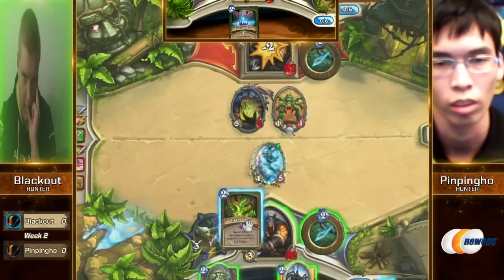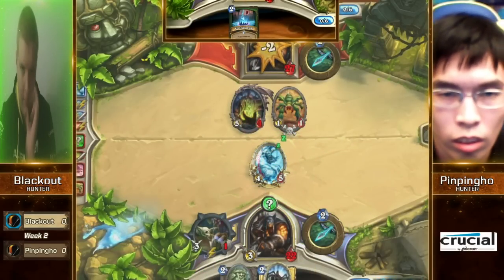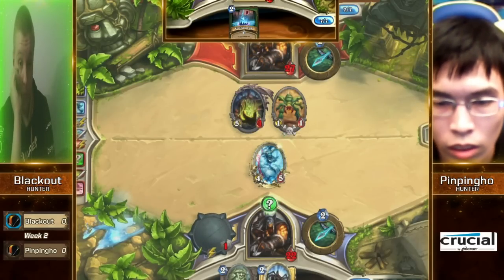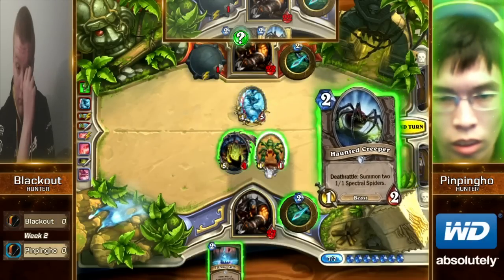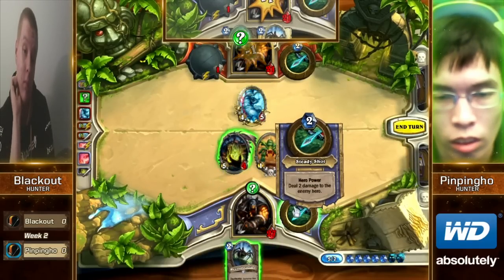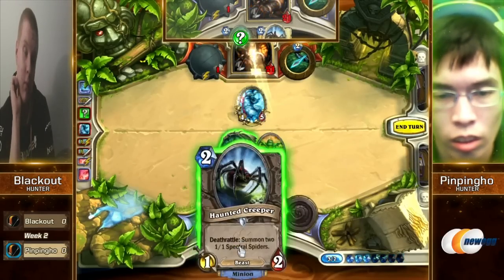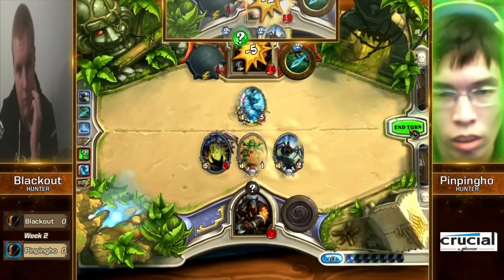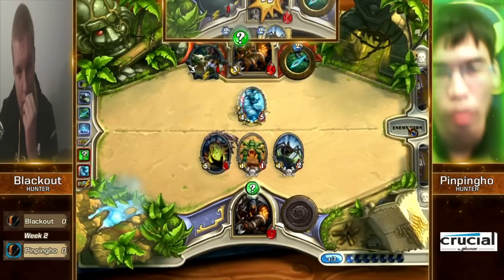Here's the Snake Trap. This is the more standard Hunter we're seeing on both the EU and NA side. With the Chillwind Yetis, usually it's double Freezing Trap, single Snake Trap — just a very standard list. That Yeti is something of a dead card right now. The Flare value though — I really feel like you're going to see a lot more Flares in these 100 decks.